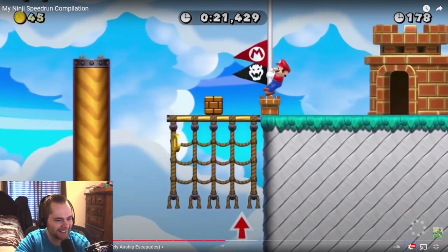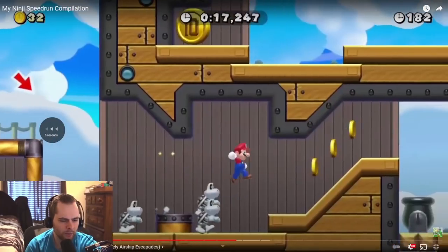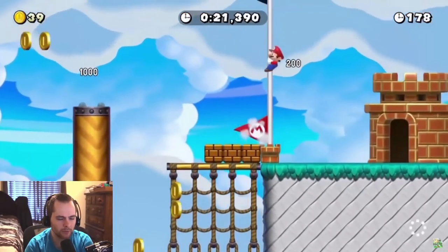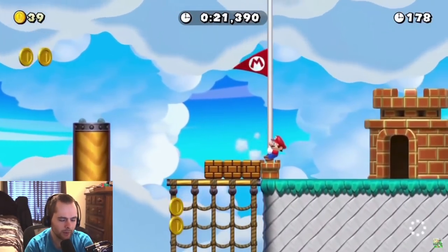Wall jump, wall jump. In his post-event run, he did a different strat at the end — with a damage boost. That makes sense.